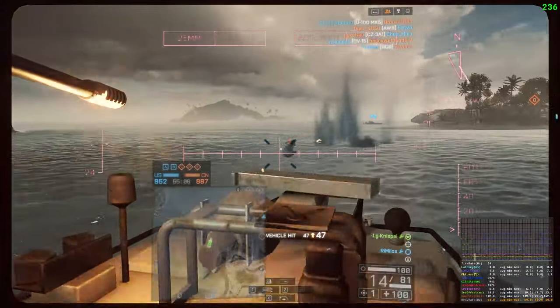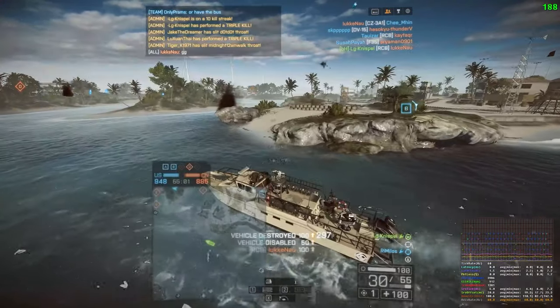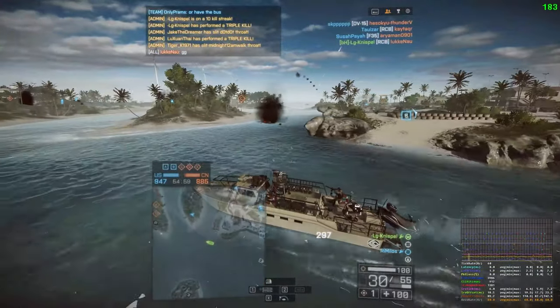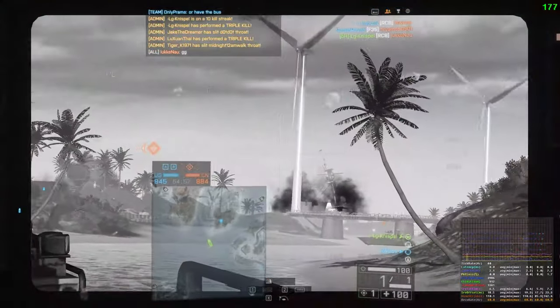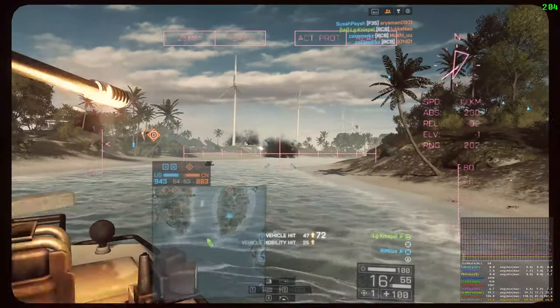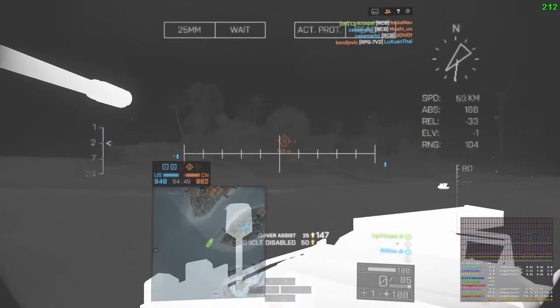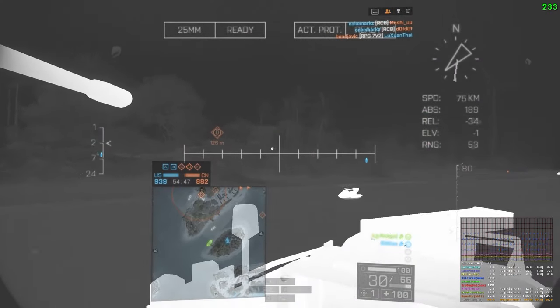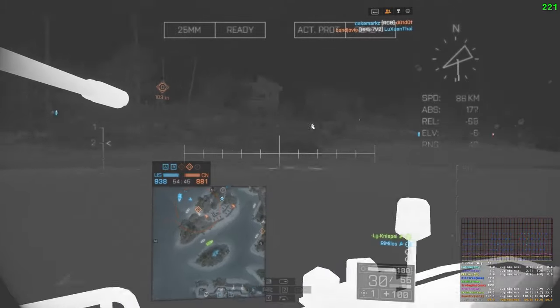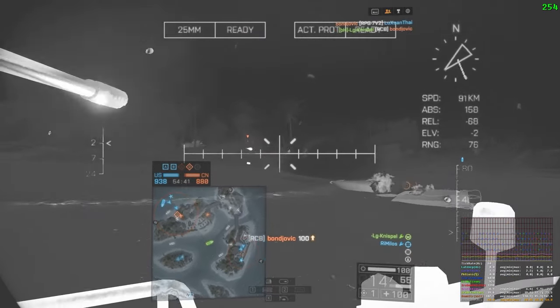In those certain situations I think the tow missile is actually better at taking out aircraft, but I find that the TV missile has more impact and help for your team. With the TV missile, one of the bonuses is you can really harass the enemy team by using that TV missile as basically strategic fire support.